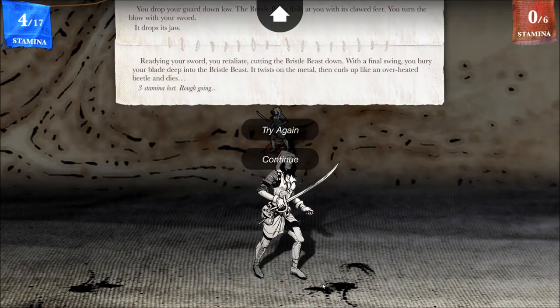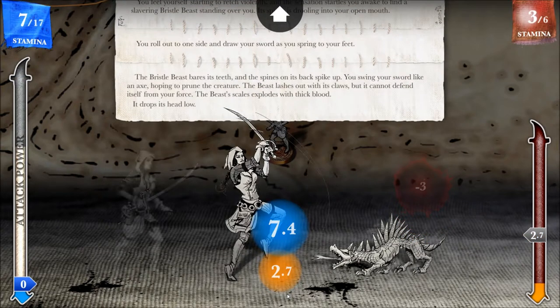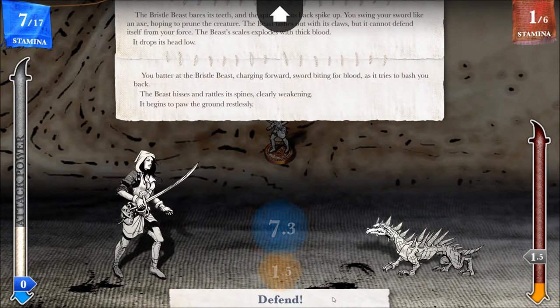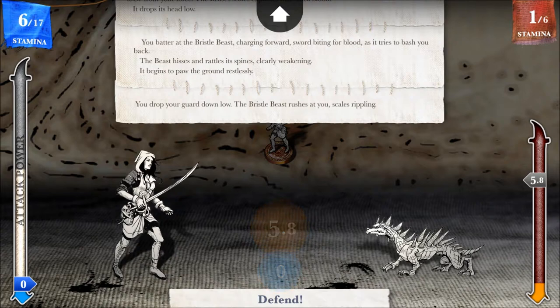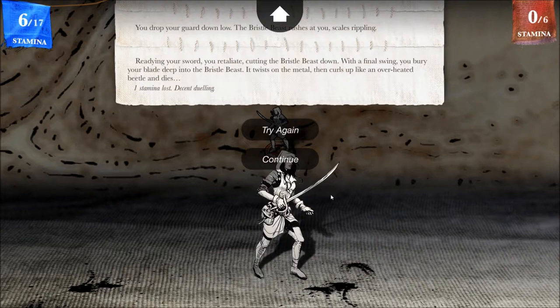Three stamina lost — rough going. Shall we try again? The bristle beast begins to paw the ground restlessly. I'm going to defend now since I can only sideswipe. You drop your guard down low. The bristle beast rushes at you, scales rippling. One stamina lost — decent dueling. Continue. We went up another two stamina.